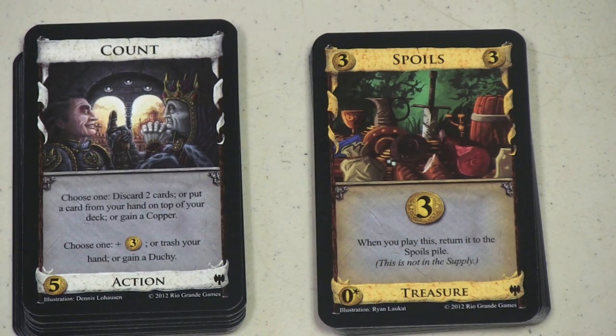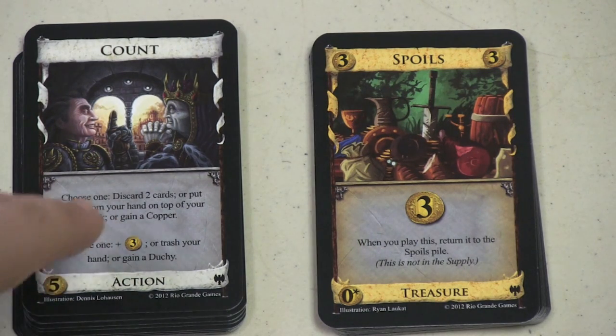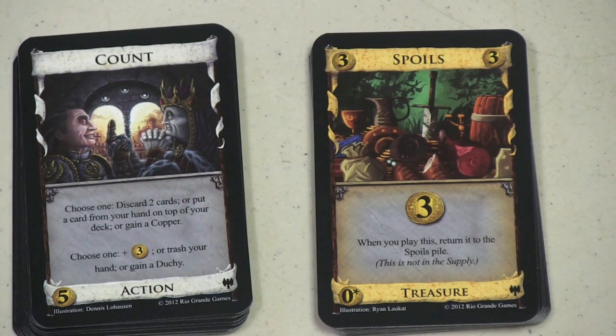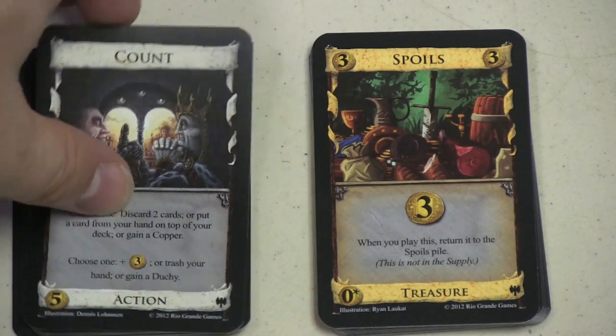The Count is a very interesting one. You choose one of two different groups: you can discard two cards, put a card from your hand on top of your deck, or gain a copper. Then you can take three gold, trash your hand, or gain a duchy. If you have a handful of cards you want to trash — curses, ruins, or others — you can discard your two good cards first, or put one good card on top of your deck, then trash your whole hand. This is the only card I know that lets you trash your whole hand. Though for a new player, I think it'd be completely confusing.